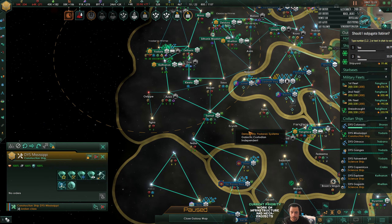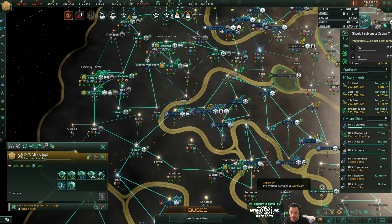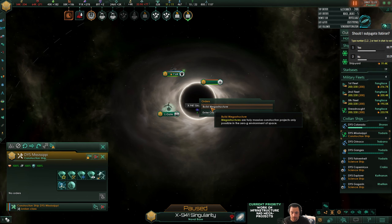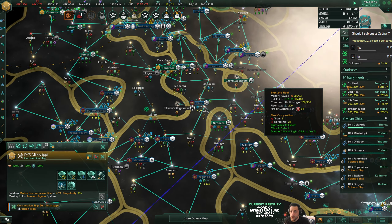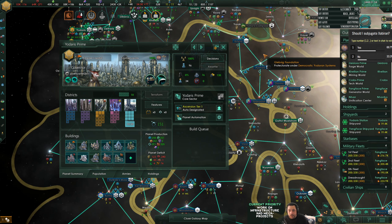I wanted a Matter Decompressor. Where is the nearest black hole? I've got one down here at the Singularity, maybe I'll do it here. That will fix my economy very quick once those are built.